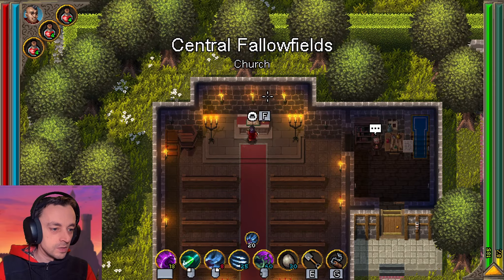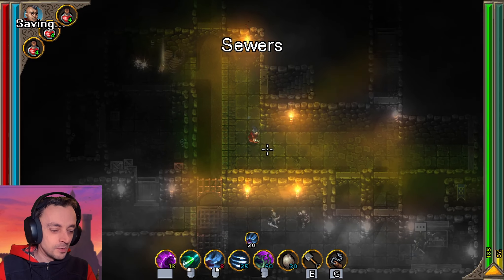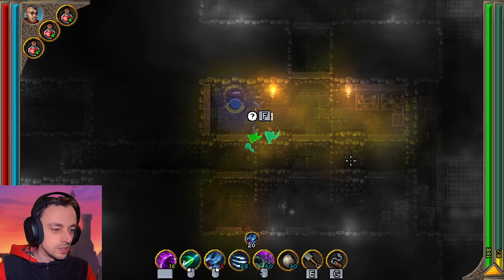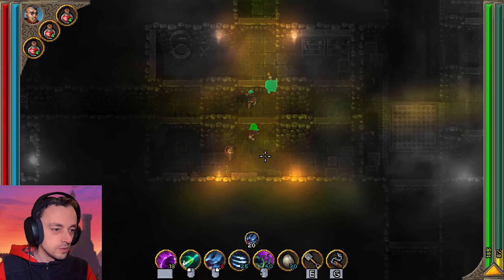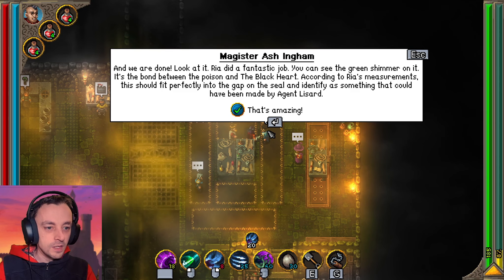Hopefully we'll have some luck. I'm so worried about the video not recording — that's very distracting. Grab some gold. And we are done — look at it. Ria did a fantastic job. You can see the green shimmer on it — it's the bond between the poison and the black heart. According to Ria's measurements, this should fit perfectly into the gap on the seal and identify as something that could have been made by Agent Lizard. That's amazing.